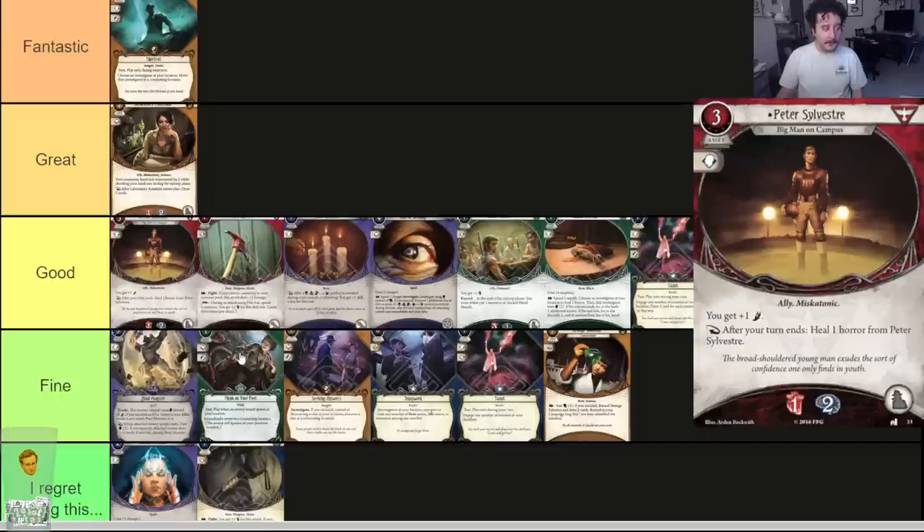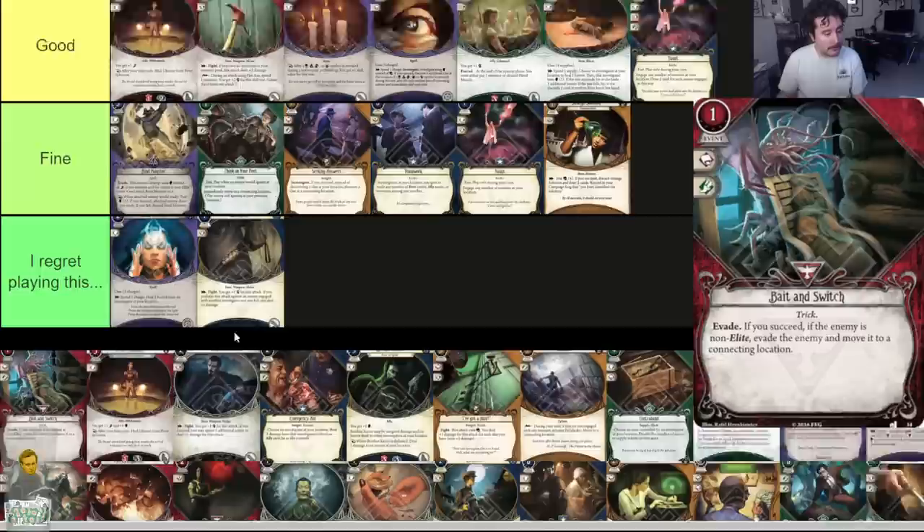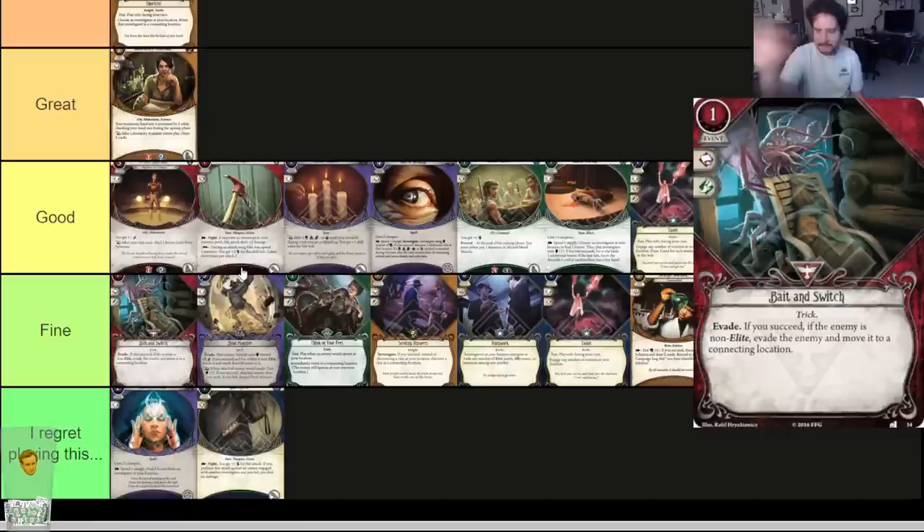Bait and Switch — one-cost evade. If you succeed and the enemy is not elite, evade the enemy and move it to a connecting location. This card is very good in Rita. Overall though the card is just fine. Evading doesn't solve a problem — this is obviously better at lower player counts where evading can realistically solve problems. In solo, if you're a high-foot investigator this can basically just get rid of a non-hunter enemy. But overall the effect is just fine.